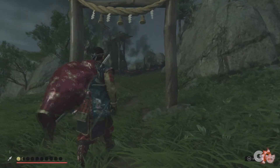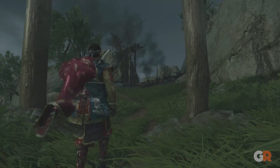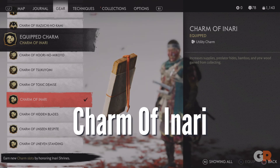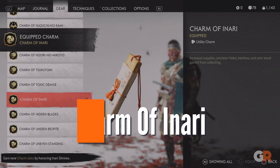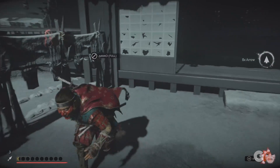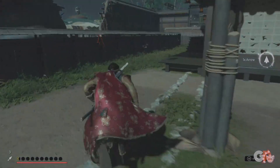Finding and completing the Arrow Peak Shrine will be useful for collectors, as the Charm of Inari will boost the total items Jin receives from collecting. Whether it's materials or supplies, if you plan on upgrading the ghost, be sure to scavenge with this charm equipped.